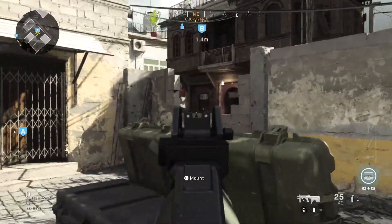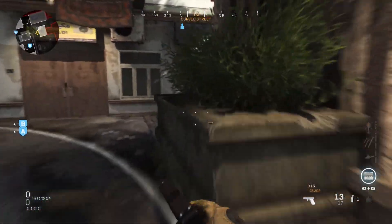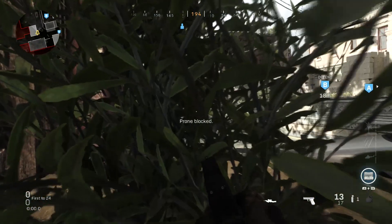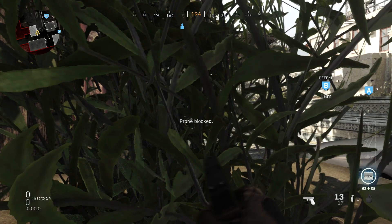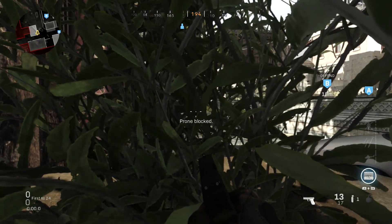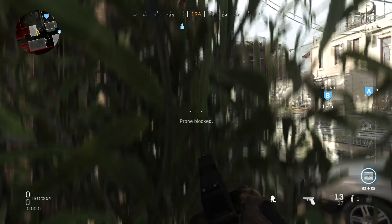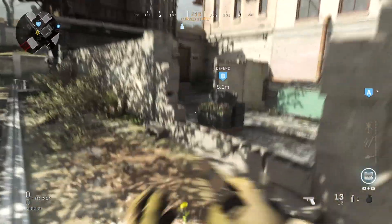Let's head over to the B-Bomb. The first spot at B-Bomb is in the bushes outside of the bomb courtyard through the hole in the wall. There's a block of concrete with bushes on top — you can get up on there and lay in those bushes, and you can actually see the bomb through the hole in the wall. No one's able to see you and you have a perfect view of the bomb. The only issue is you're probably three and a half to four seconds away, so as soon as you see someone go over there to plant, you need to get up and run over there immediately.